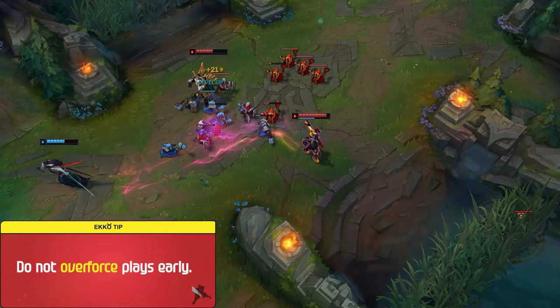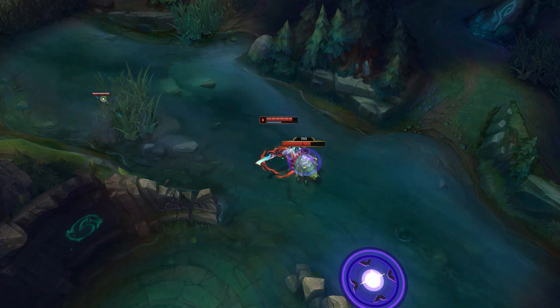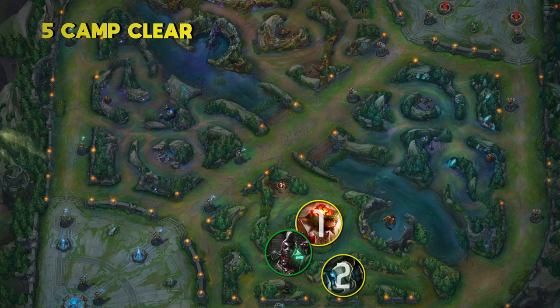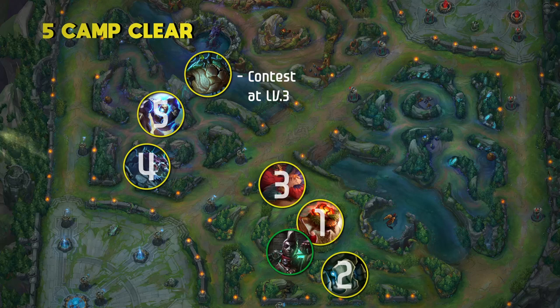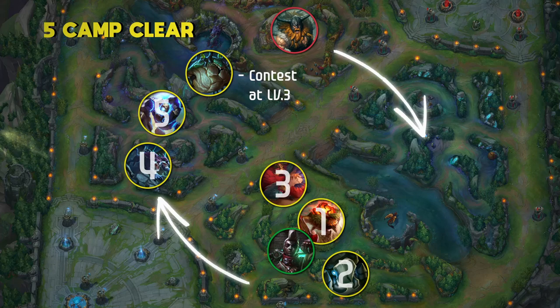Now let's get into the best clears for Ekko in the early game. If you're looking to contest Scuttle on spawn at 3:15, clearing 5 camps into Scuttle is the best bet. Ekko has a slightly slower clear than champions like Hecarim, Olaf, and Lillia who can full clear and be there on time for Scuttle. The 5-camp clear allows you to path towards the side of the map that you want, contesting Scuttle at level 3. If you secure it you'll hit level 4 and can start looking to make plays. If you're facing a strong early-game dueling jungler such as Olaf, try to path towards the opposite side of the map.